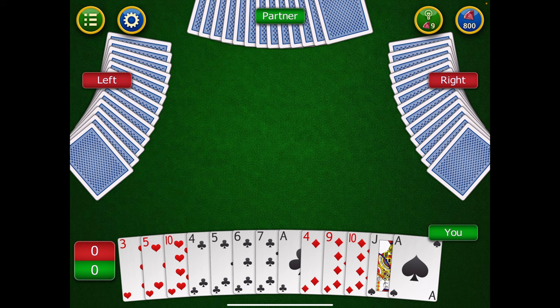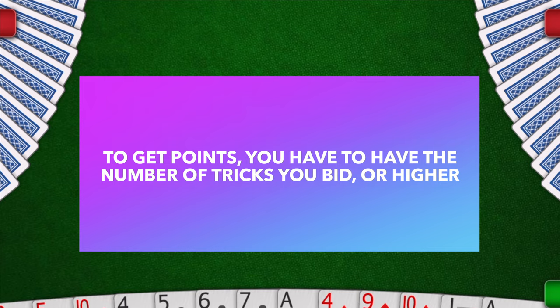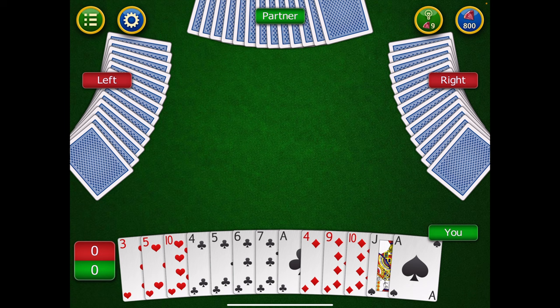In spades, there's the bid round and then the playing round where you play all 13 tricks and see how your prediction held up. If you bid four tricks and end up with fewer than four, you get no points. But if you meet or exceed your bid, you get points. I'll go over scoring in just a second.